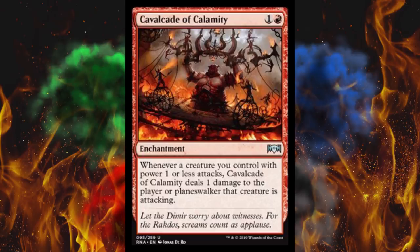Does anybody know if Wedge plays drums? He looks like a drums kind of guy. So this is a two-cost enchantment in red. Whenever a creature you control with power one or less attacks, this enchantment deals one damage to the player or planeswalker that creature is attacking. On paper it looks like a great enabler for Rakdos's mechanic, Spectacle.